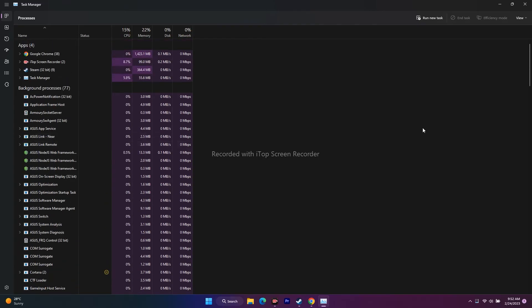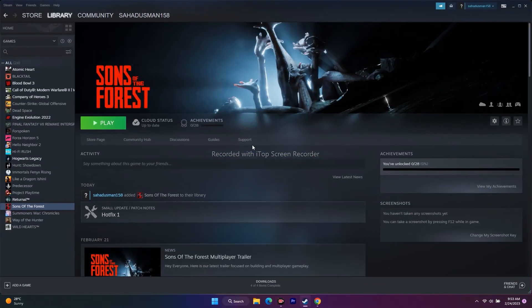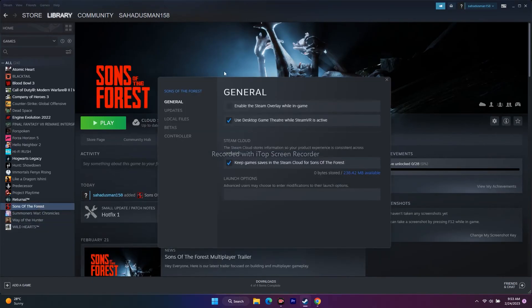The next step is to disable the Steam Overlay. Right-click the game in Steam and go to Properties. Under General, make sure 'Enable the Steam Overlay while in-game' is unchecked. Disabling the Steam Overlay worked for many users, so this is an important step to try.